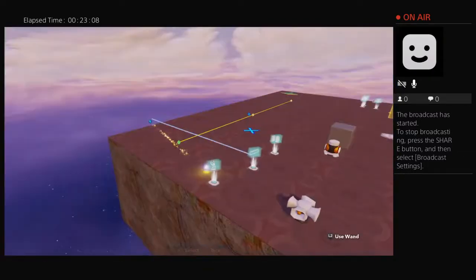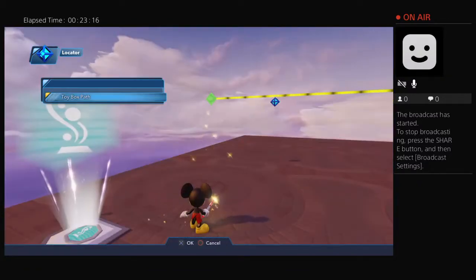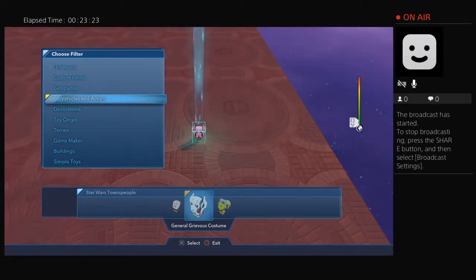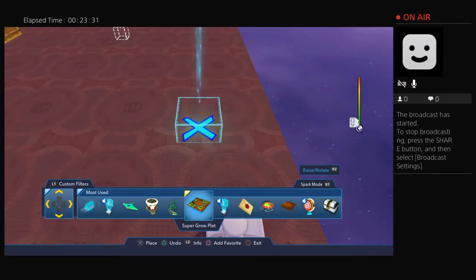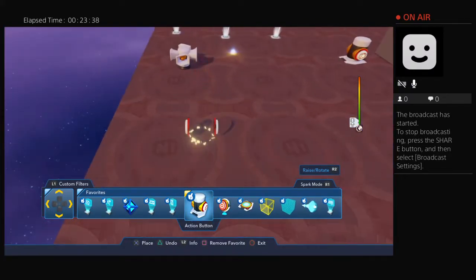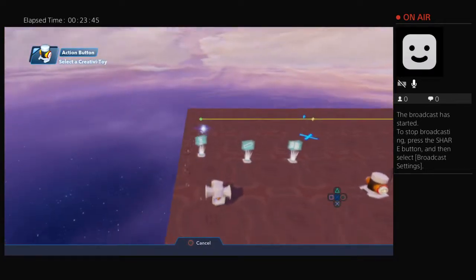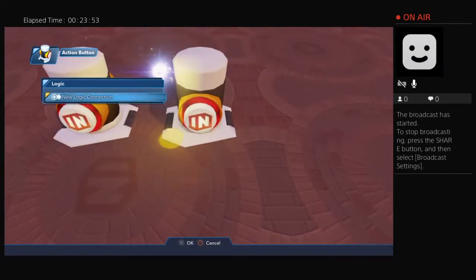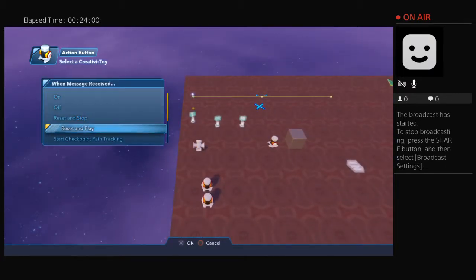I'm going to connect this to the toy box path. I'll need something to stop and reset it — I'll use action buttons. I need two of them: one to start and stop, and one to reset. When one is pressed the path will reset and stop, and when the other is pressed it will reset and start — reset and play.